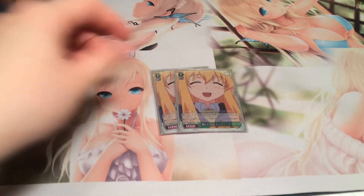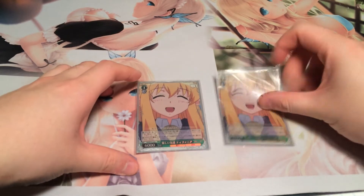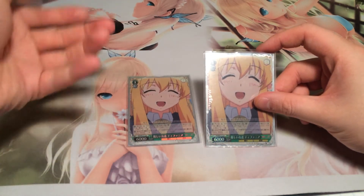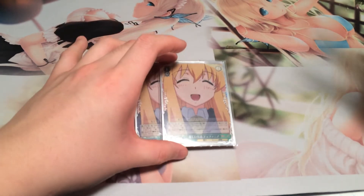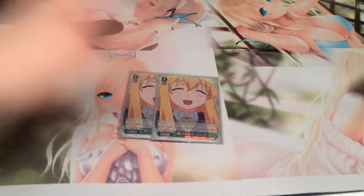At level one, I play two copies of the Tifania. This one has hand-on-core, and it's pretty good because when you hit a Brainstorm, she gains 2k. It doesn't stack per climax hit — it's 2k if your Brainstorm was successful. So if she's at 8k, you hit, she's 10k. Level one, 10k with hand-on-core, so you want to keep her on the field. This is also the only level one you have to pay for.